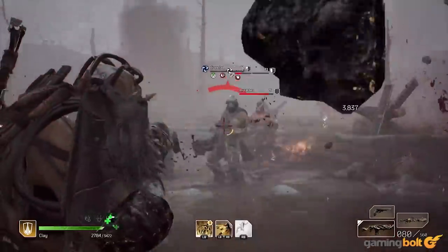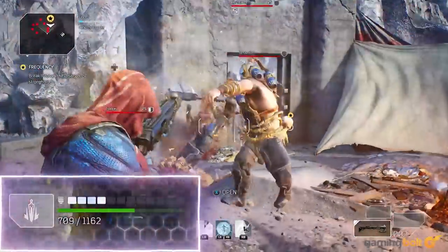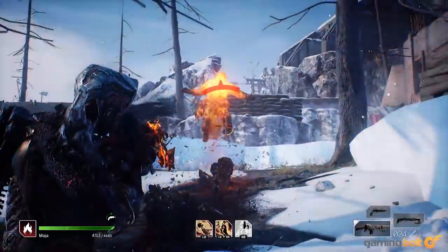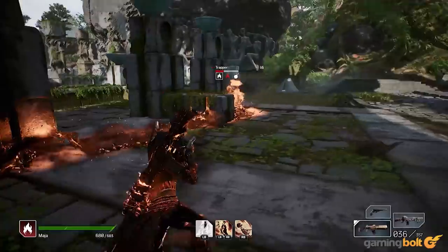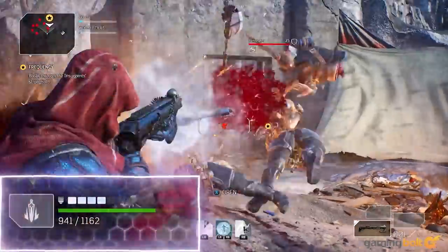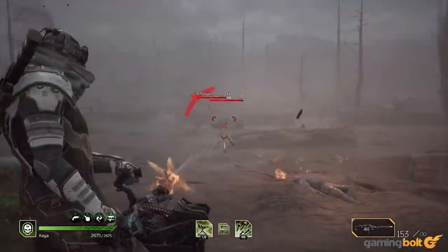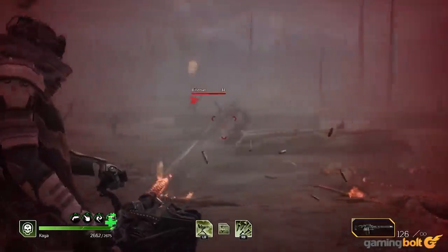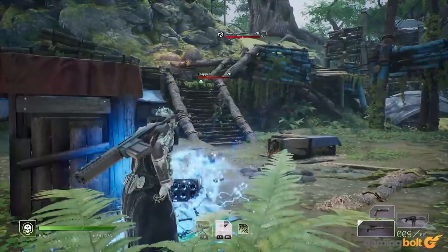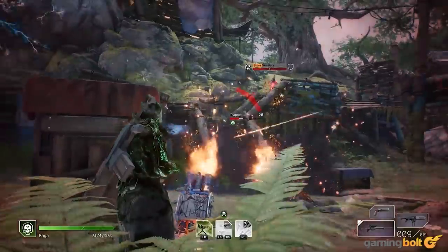Healing is a mechanic that really drives home what we just spoke about, because in Outriders healing is tied directly with killing enemies. Each class heals in different ways: Devastators recover health from enemies killed up close, Pyromancers heal every time an enemy marked with skills dies, Tricksters get health and a little shield every time you kill an enemy at close range, while Technomancers recover health for every bit of damage they incur. Offense is the best defense in Outriders.